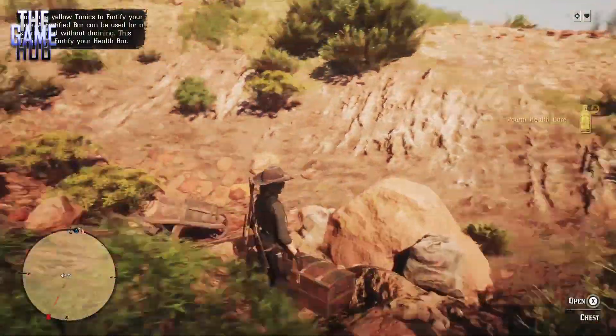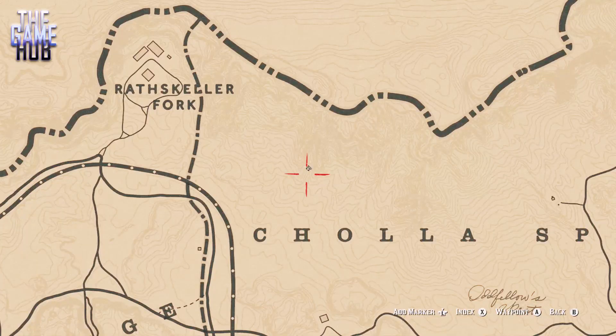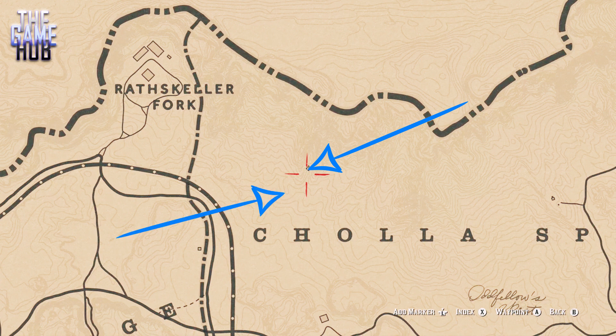So let's bring up this map and show you the locations. First of all, location one — that is where we are right now, it's kind of in a gully. And location two is in the back of a cart out in the open, so it's quite easy to find that one.